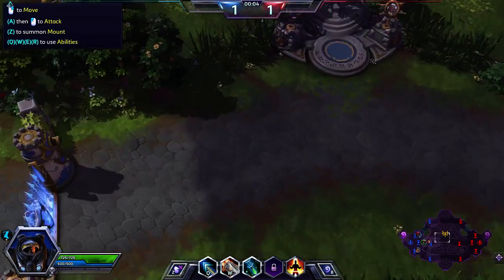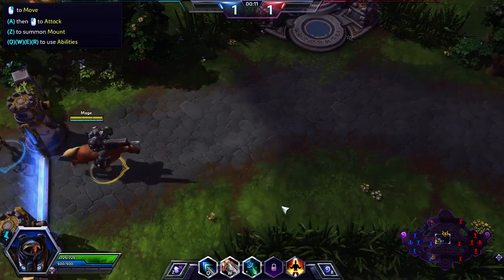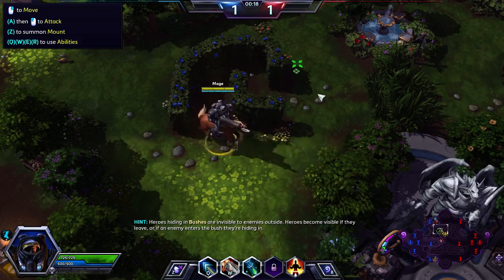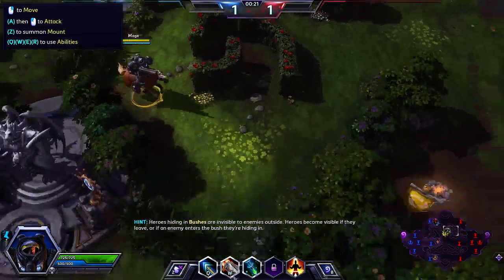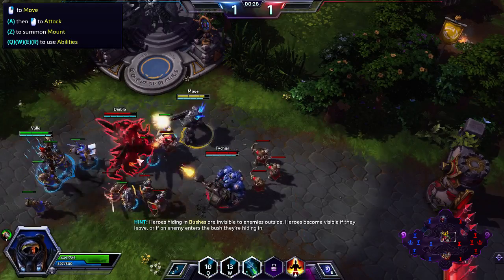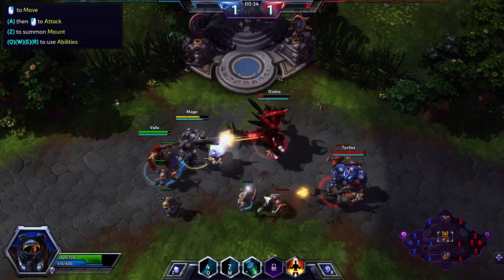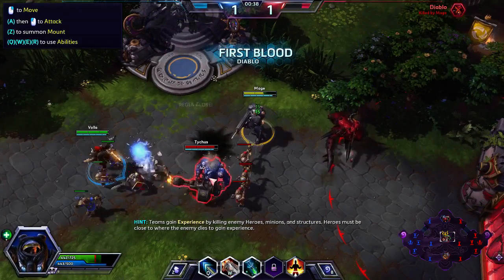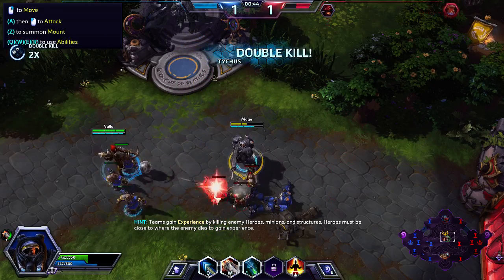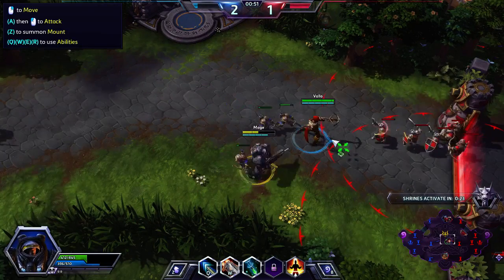There's Brush and Mounts. Abilities have really fast cooldown. Heroes hiding in bushes are invisible to enemies outside — heroes become visible if they leave, or if an enemy enters the bush they're hiding in. Teams gain experience by killing enemy heroes, minions, and structures. Heroes must be close to where the enemy dies to gain experience. There's no point in last-hitting because your whole team levels up together.